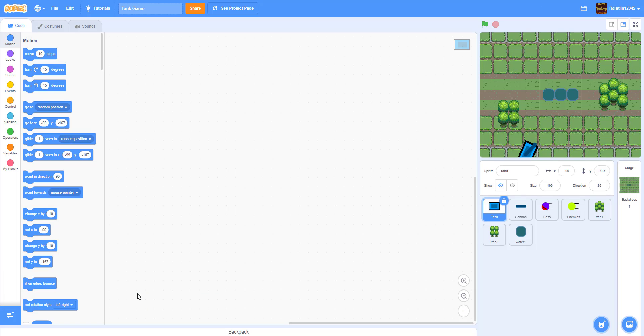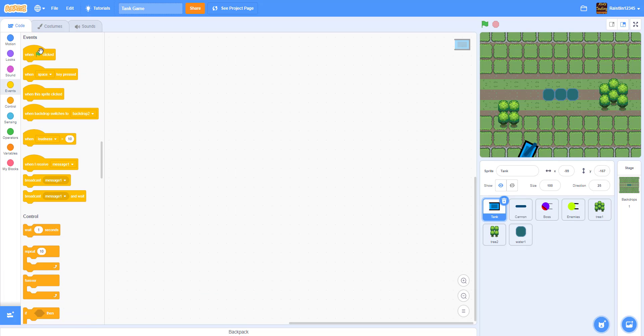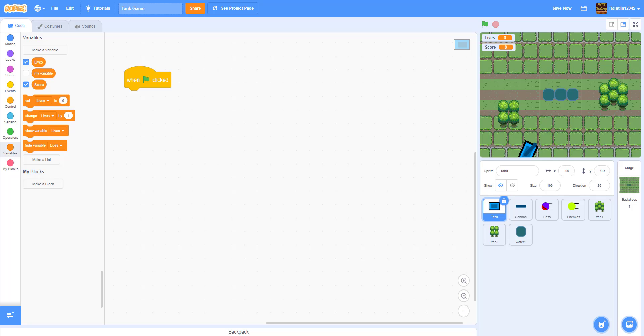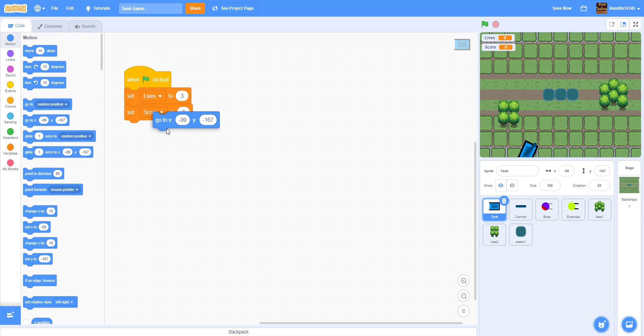Inside the tank, starting with a green flag clicked block. We'll create two new variables: "lives" for all sprites and "score" for all sprites. At the start, set lives to three and score to zero, then make the tank go to position x:0, y:-100 — somewhere near the bottom of the screen.